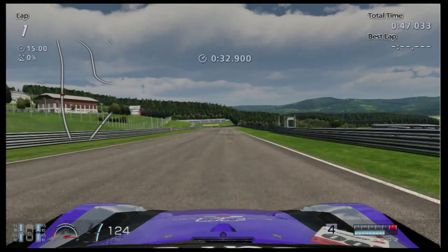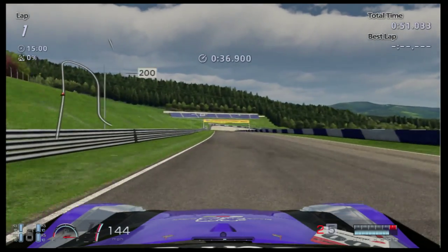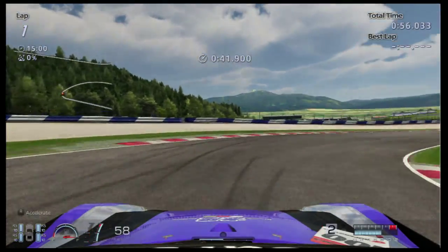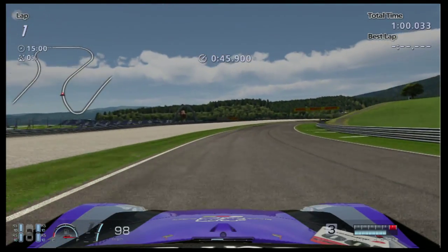Now, down this long straight, which is also used for a DRS straight in Formula 1, but of course there are no DRS on these GT cars. Brake just at the bridge, and braking through this right-hander. The car goes unsettled, and you can easily understeer into the gravel through here.